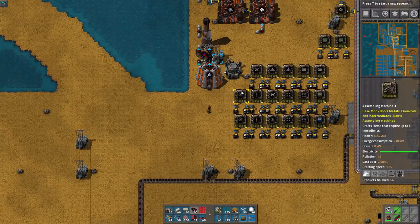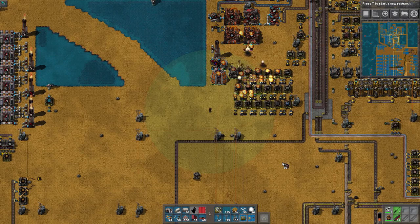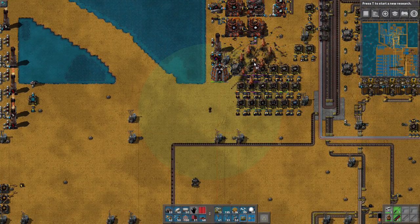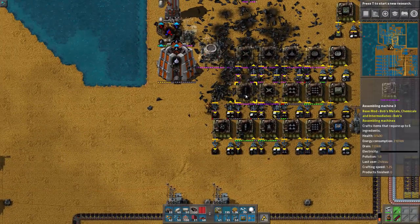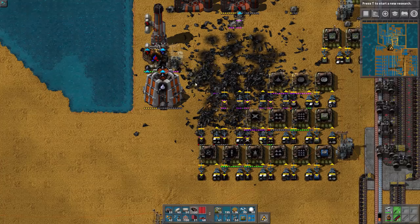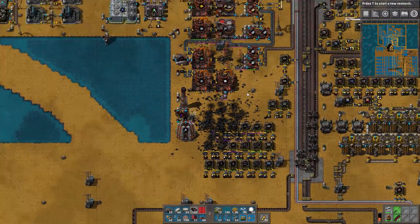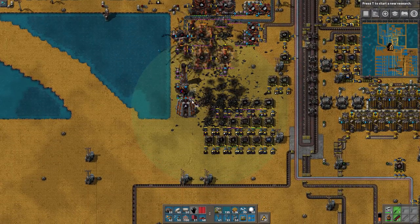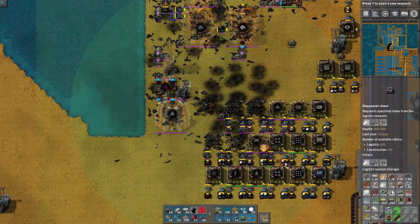They do about 60 damage. This thing, for instance, has 400 health. One, two, three - it's gone. A direct hit killed that guy. So I think we will have enough grenades, I wasn't quite sure at first. Oh, this is going to be so satisfying. Goodbye, spaghetti. Goodbye, old base.